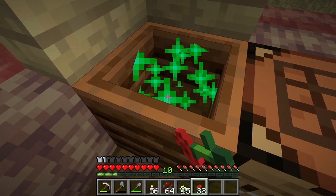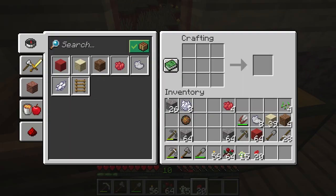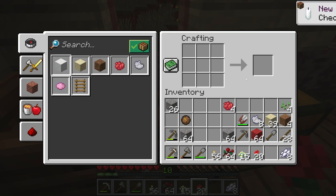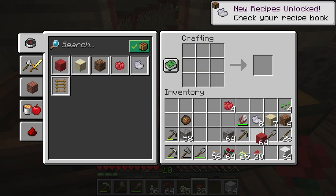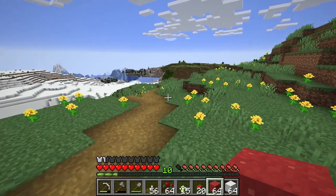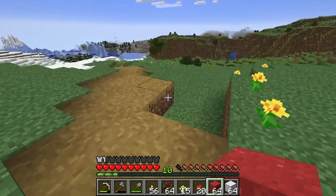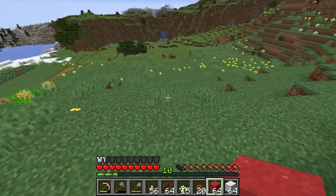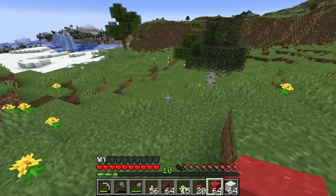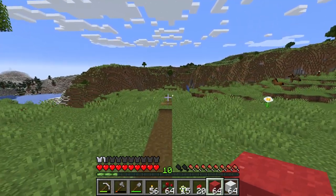There we go — white dye, then white concrete powder, 64 of those. Now we need to turn these into actual concrete, which you do by getting them wet. We don't have enough iron to make a bucket — we just have those two iron. Thankfully we have water close by. So I'm going to go make these into concrete powder and start working on the build idea I have.